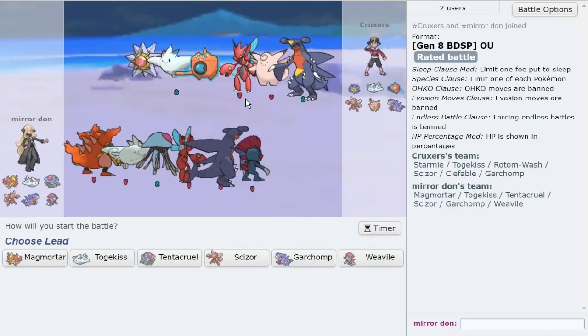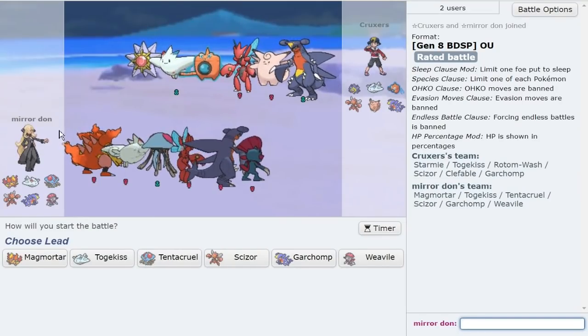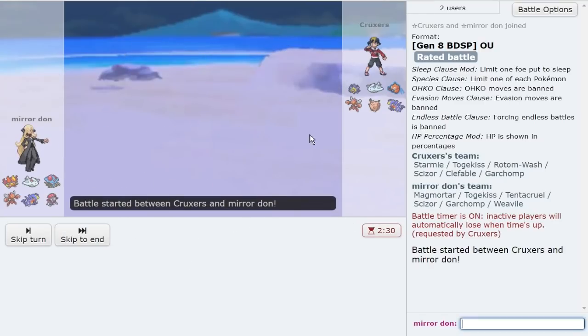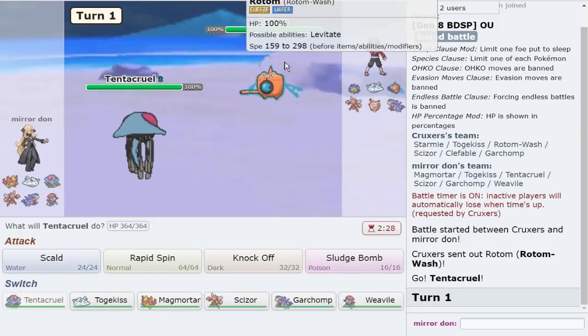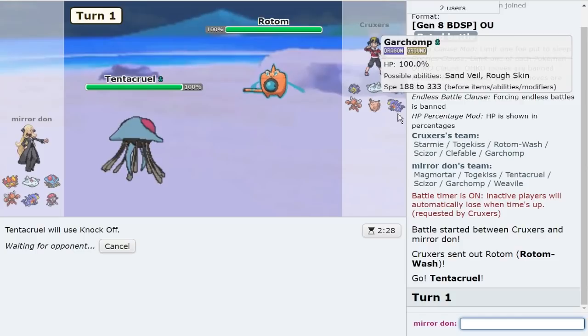I'm not in top 500 on this account? What the hell? That makes no sense. It says 1645. Whatever. Very similarly, I like Tentacruel in these types of games — it can live a hit from all these guys. And obviously Knocking Off Rotom is good. If it's Scarf Rotom, we get to know it's Scarf Rotom. But Knock Off is just a good move, period.